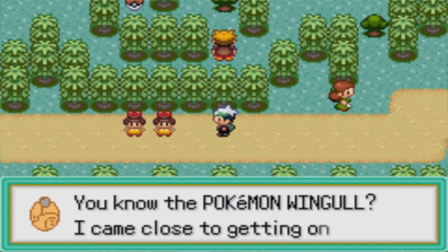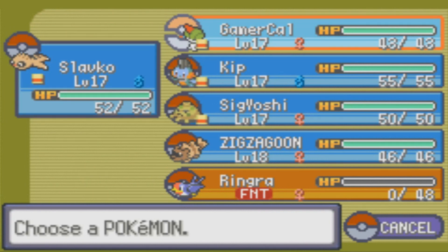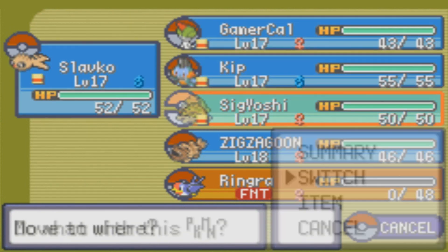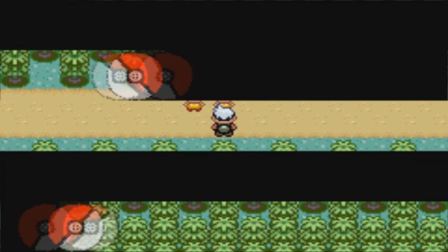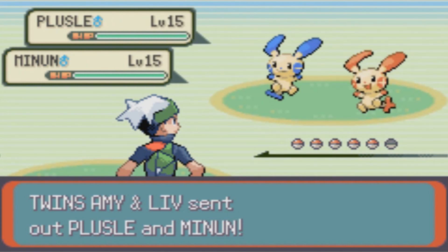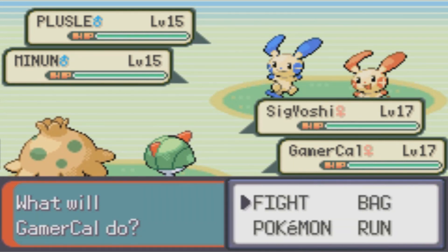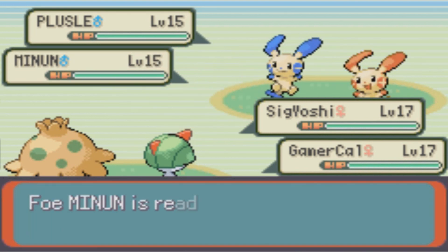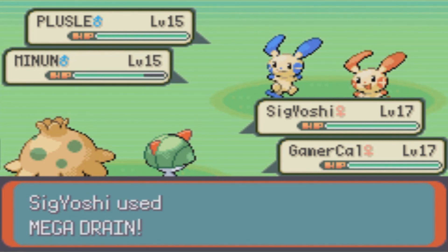Let's put Sig and Cal in front for this double battle. We battle together as one team. Amy and Liv — Plusle and Minun again. Well, actually, this isn't too bad. Let's get rid of one of them as soon as we can. As far as Plusle and Minun are concerned, they both have unique abilities as well.